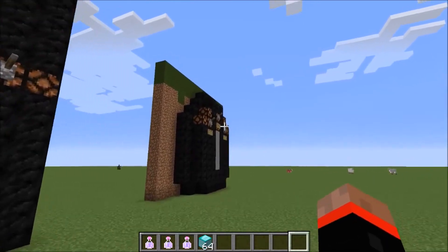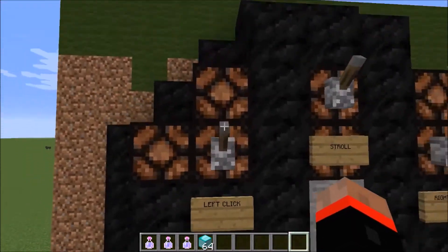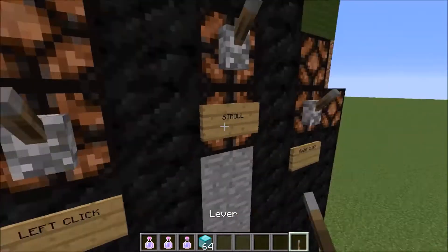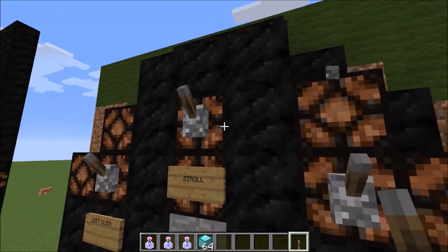First, left click is to punch, attack, or break something. Right click is to place something — you place it like this.